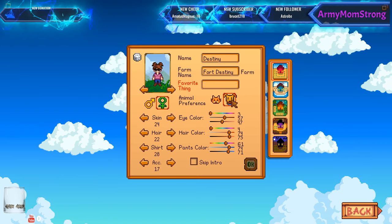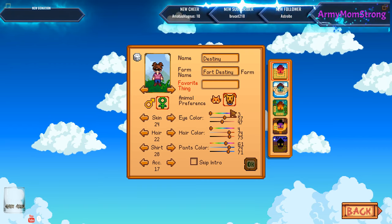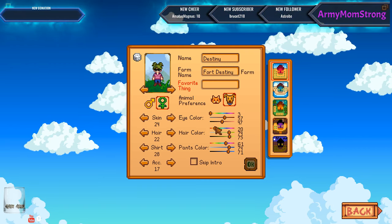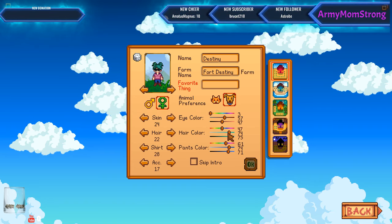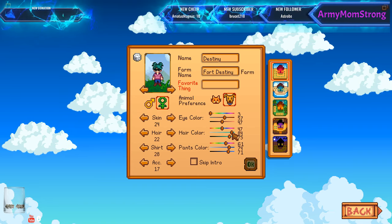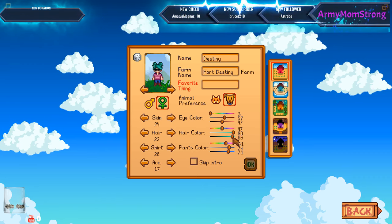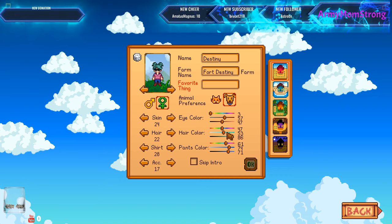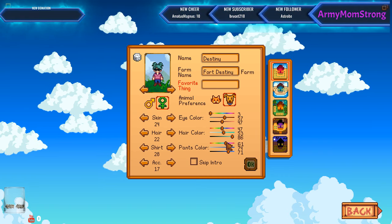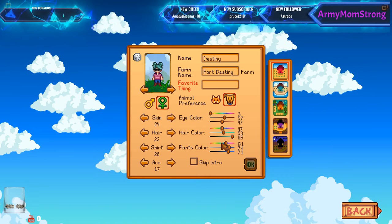Animal preference — totally adopted. Eye color, hair color, we can play with. I'm not going to mess with the eye color. Can we make our hair turquoise, because that would please me? Oh, that's gray — close enough. Pants colored, that's fine.